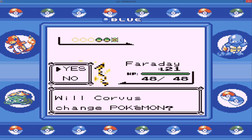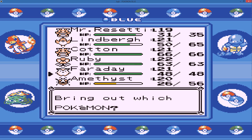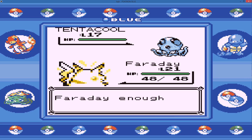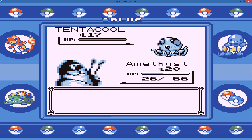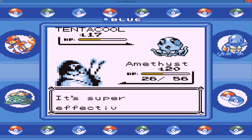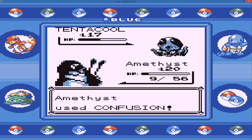He's going to use Tentacool — we can use Amethyst for this. Cotton's not getting much of a look in at the minute but that's just because everything is basically neutral against it. We do about half, he gets an Acid off which is super effective — Amethyst goes down.